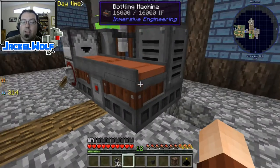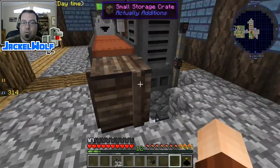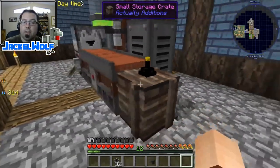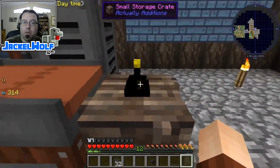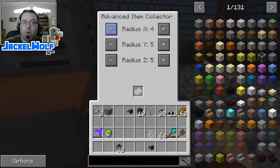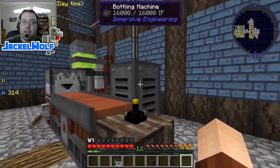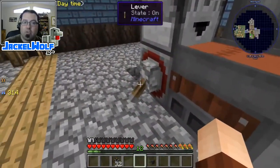Next we need a way of collecting the filled bottles. I decided the simplest thing was a regular storage crate topped off with an item collector - shift click to attach. I'm using an advanced item collector because that's what I had left over from a previous build. A standard item collector would work as well - the only difference is the advanced one has an adjustable radius that you can expand or contract.